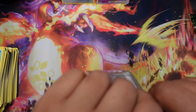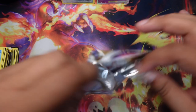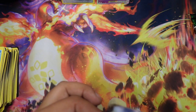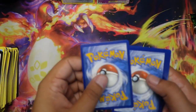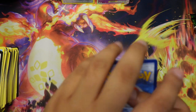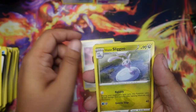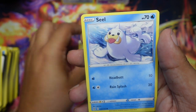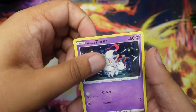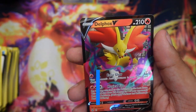Lost Origin — we just opened up Lost Origin in the last video, check that out, got some cool stuff there. Code card, four to the front: Fire, Dark. Got Stunfisk, Box of Disasters, Sliggoo, Growlithe, Ducklett, Rockruff, Seel, Zorua, Reverse Silicobra, and Delphox V. Very nice.